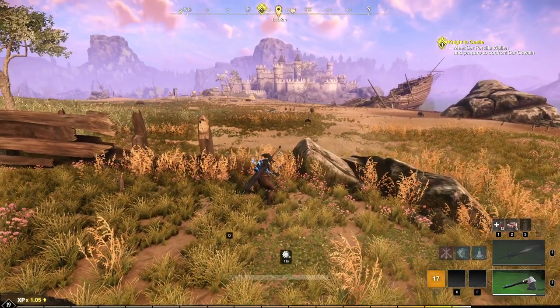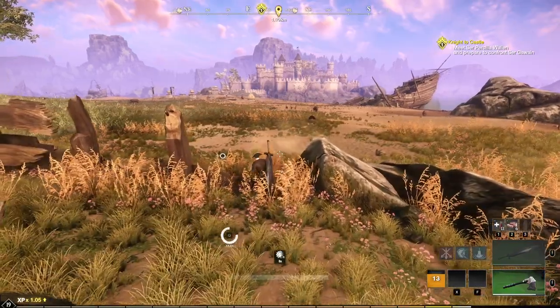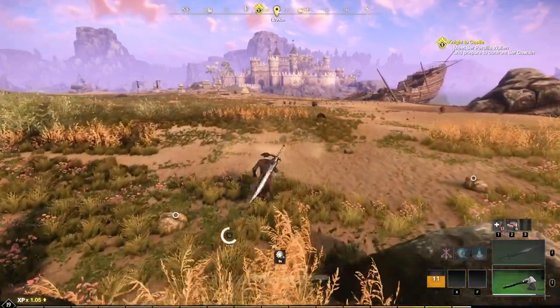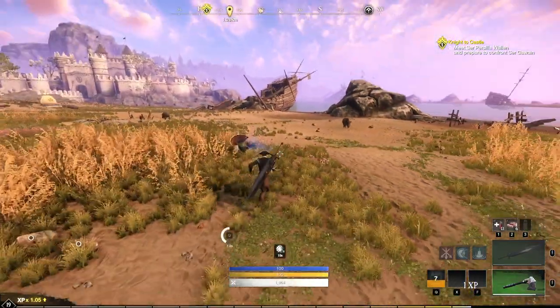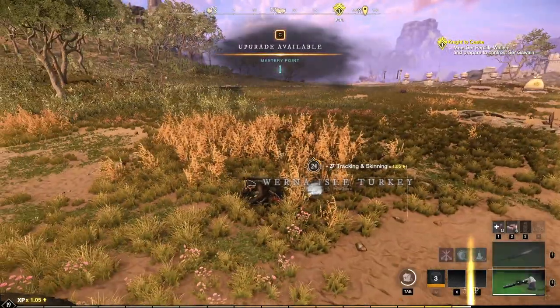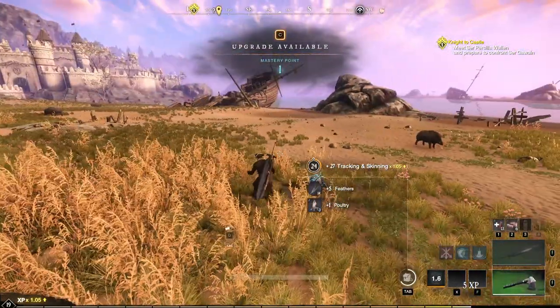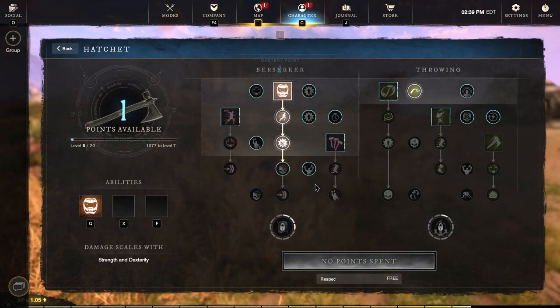Well look at that castle — are we heading there? I think we may be heading there. I've never been there; it's a big castle. There are pigs out here. Is there anything else out here that we'd want? Maybe. But let's take a look at what we can do to our hatchet.